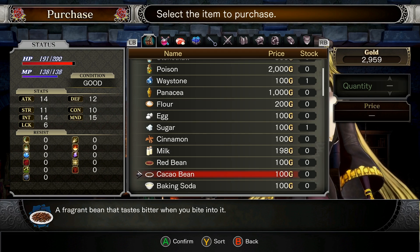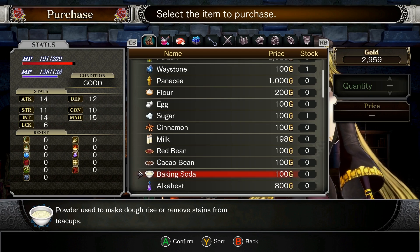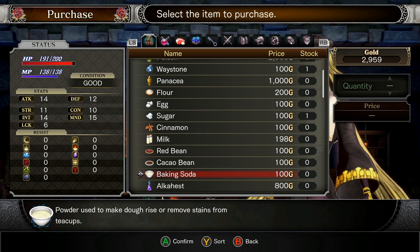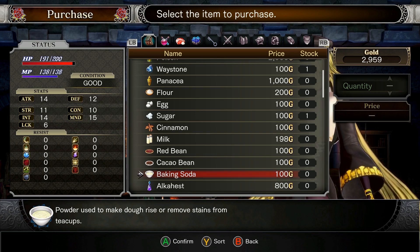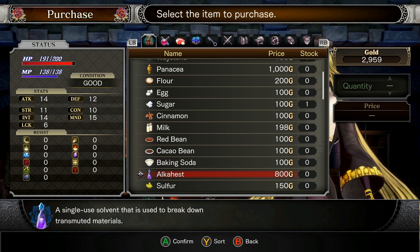Cacao beans — a fragrant bean that tastes bitter when you bite into it. That's why you have to add some sugar. Baking soda: a powder used to make dough rise or remove stains from teacups. Alkahest: a single-use solvent that is used to break down and transmute materials.